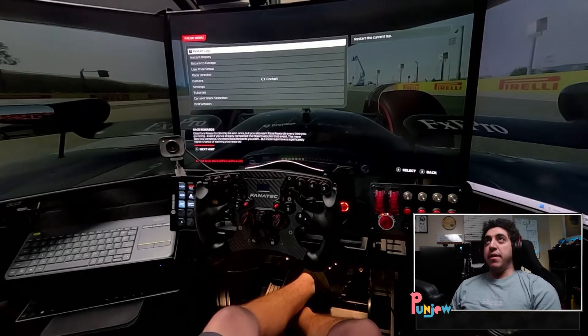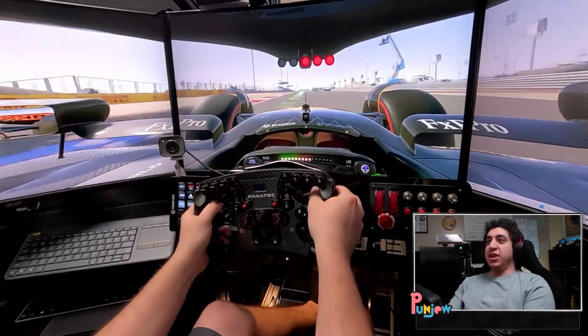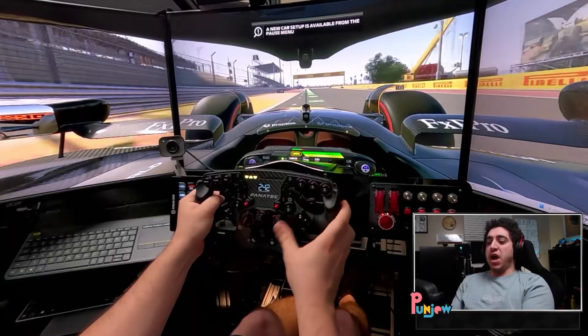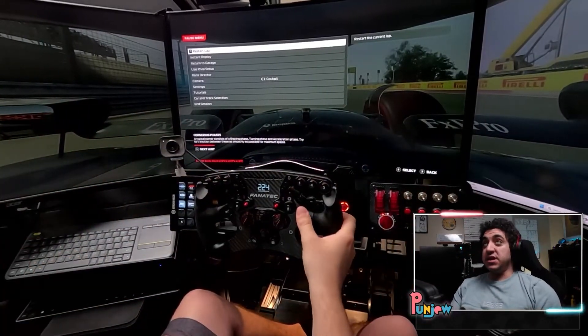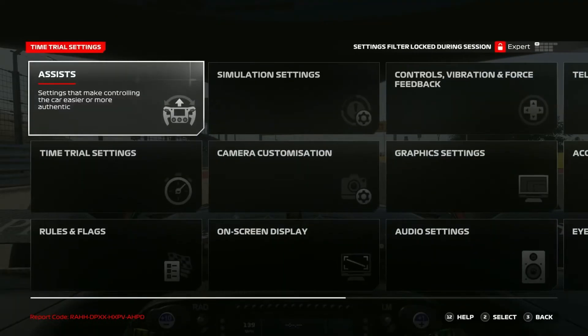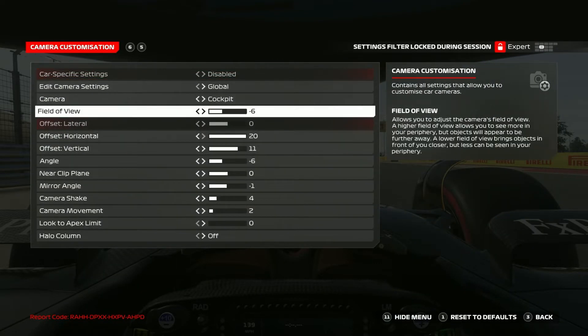We're here at the main menu. As you can see, my triple monitors are up and running and working — they look great. My camera already looks pretty optimized for where I'm sitting and my field of view, because I've already gotten into the camera settings. Let's go check those out. We're going to drop down to settings right here and go into your camera customization.